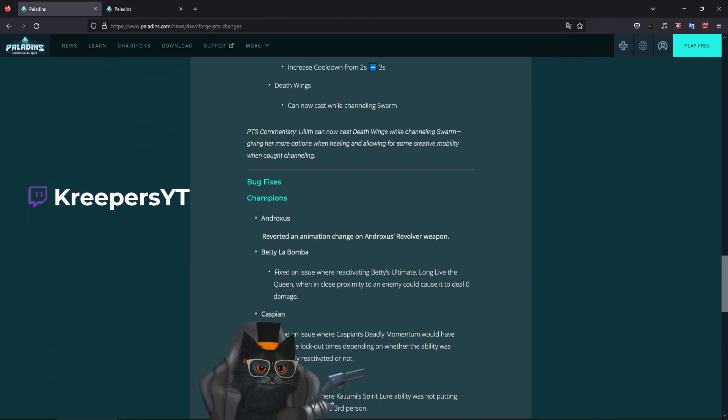Fixed issues where some of Kasumi's abilities would desync between client and server when switching targets quickly. Also, fixed an issue where Rae's Death Magics card was reducing cooldown timers on Rae's other abilities even if they were not on cooldown.